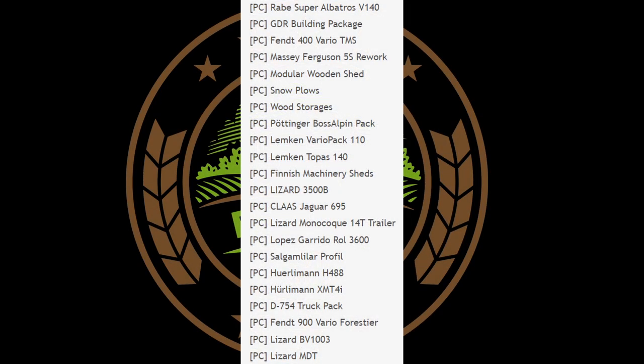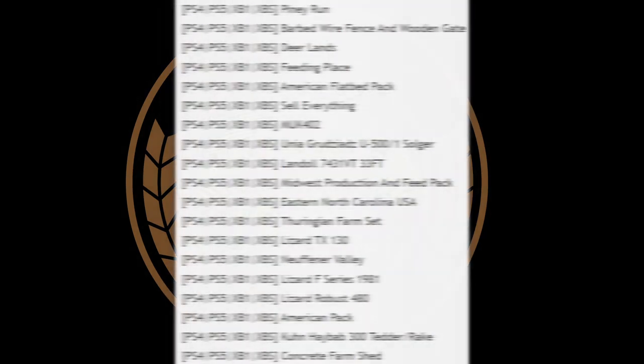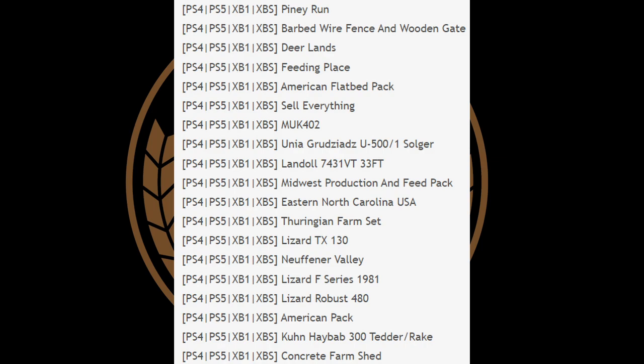Now the testing list — there are 54 mods on this list. Remember, even if it says PC right now, that just means it's in the first stage of testing; PC is first, console is second, then general release. Notable PC mods include the Fendt 400 Vario TMS, wood storages, the Lizard 3500B, the Claas Jaguar 695, two Hürlimanns, and the Lizard BV 1003.